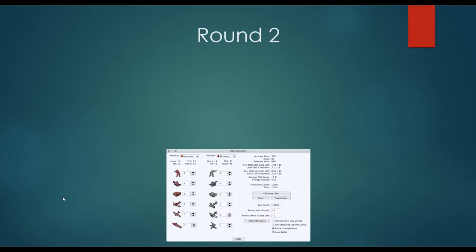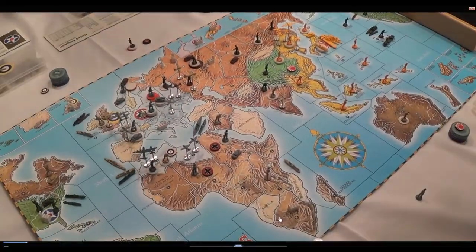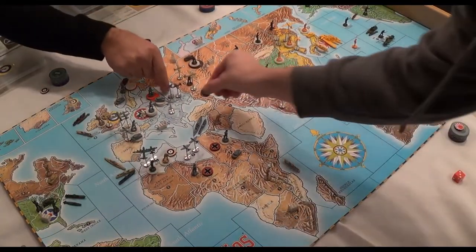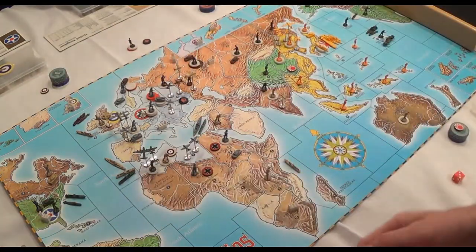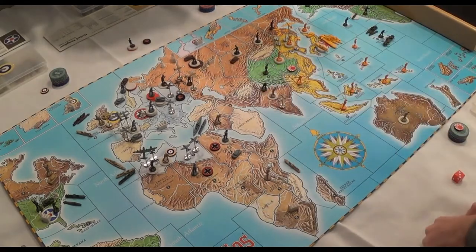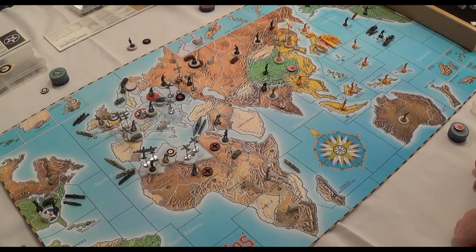Turn two opened with the Russians attacking the Ukraine SSR — no surprise there. My blocker failed to score any hits. A substantially large Russian army hit Finland-Norway and secured it after the loss of one troop. Nothing surprising, but I was a little concerned — the Russians collected 29 IPCs on this turn.